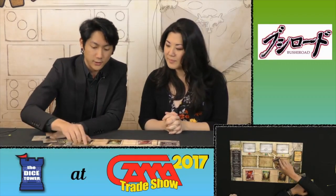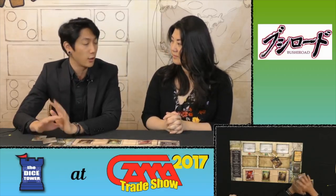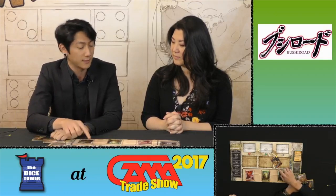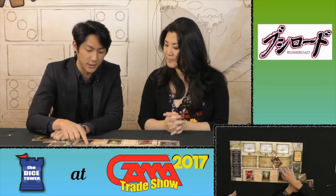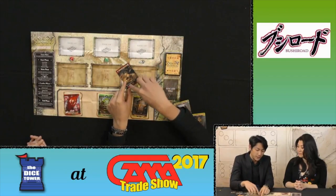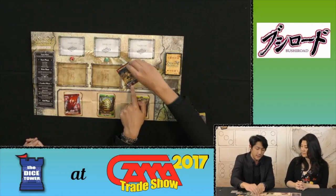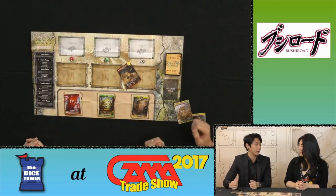The next thing you can use it for is strengthening your creatures that you have on the field. On the top right hand corner of the card is a dice slot — we call this Drago Crossing. If I place a die on the top right hand corner, the creature automatically gets a plus one plus one to its stats, so this creature essentially becomes a 3-3. But some creatures might have additional abilities other than just that. For example, this creature gets plus two plus two because it says here if you Drago Cross it with any colour die, it gains plus two plus two, becoming a 4-4 creature.